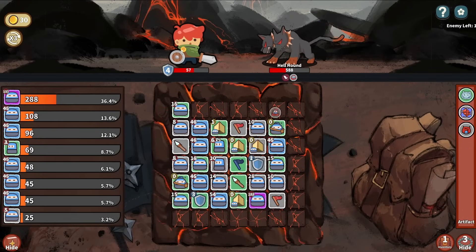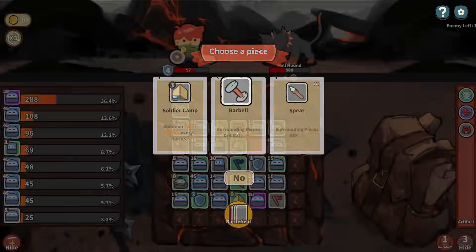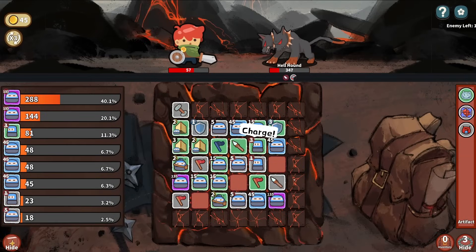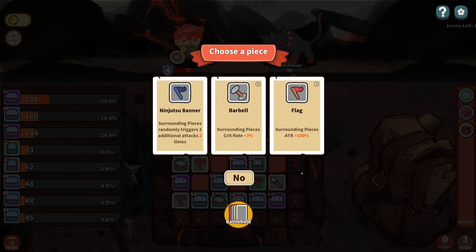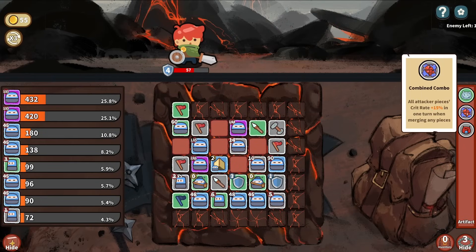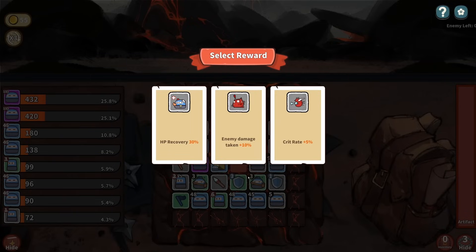We got a lot of gray pieces that are not combining - I would appreciate it if they would. I'll take a Barbell, I don't like it, but we just opened up a lot of board space. Sure, I'll take a green flag. At least we're not taking damage - we're at least safe there. I'll take another flag. Because it's permanent? Why do artifacts go away? That's a weird little visual bug.